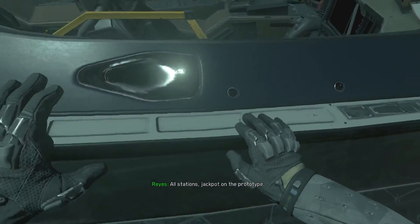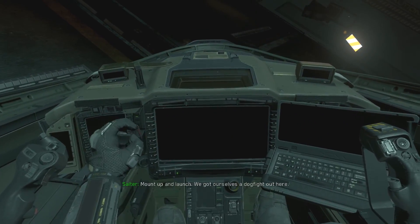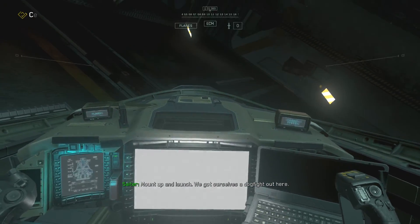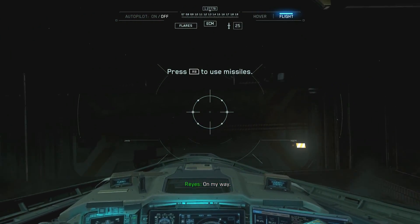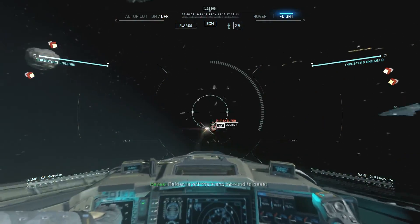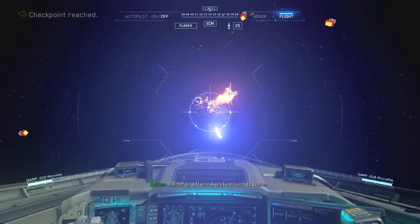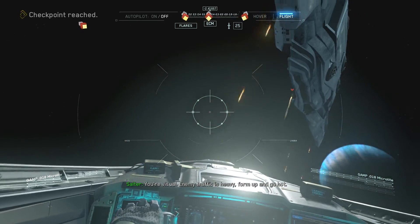All stations, jackpot on the prototype. Mount up in line — we got ourselves a dogfight out here. On my way. Raider is off the deck and inbound. Good visual. Enemy traffic is heavy. Form up and go hard.